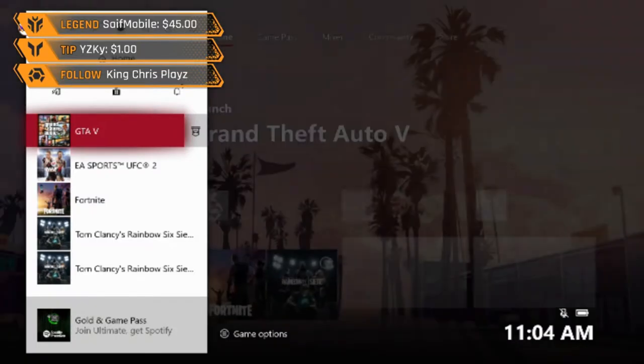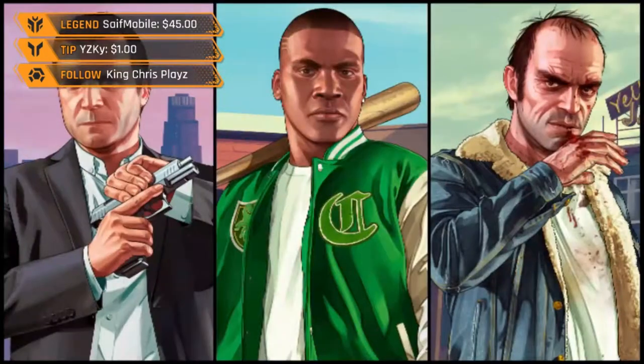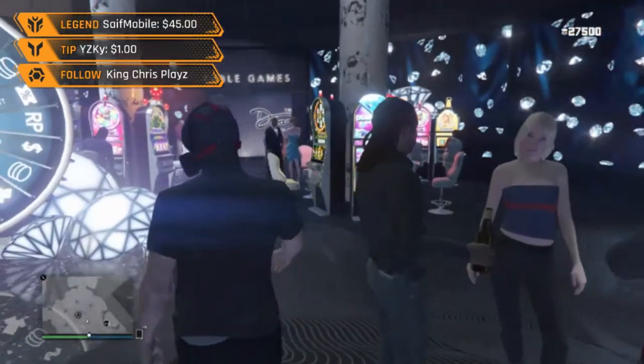If you lose, just quit GTA 5 — quitting the game is way faster than disconnecting your connection. Then start up GTA 5 again. I'll be right back when I've started it up. Make your way back over to table games and go to whichever one you want — high end or low end. You'll see your coins are still there in the top right.